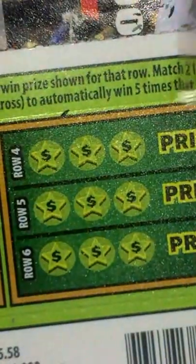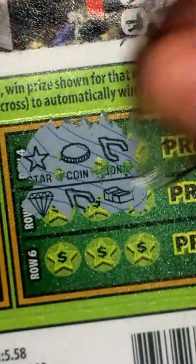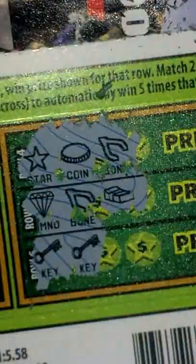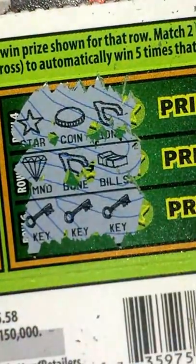Next three rows here and then we'll finish it up. Star, coin, horseshoe — nope. Diamond, horseshoe, and a little stack of cash — nothing there either. Key, key — oh! One more, here we go. And we got another key! You guys can see right there — matching three like symbols, three keys. That's it right there, we got a winner in the back and in the front!